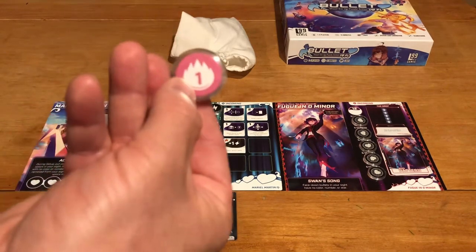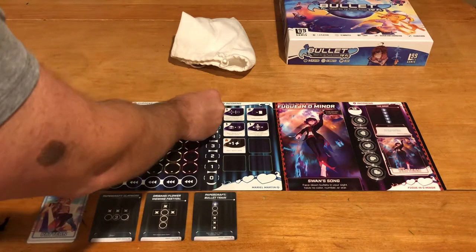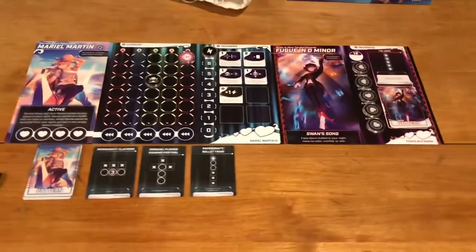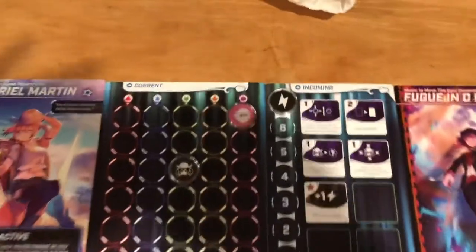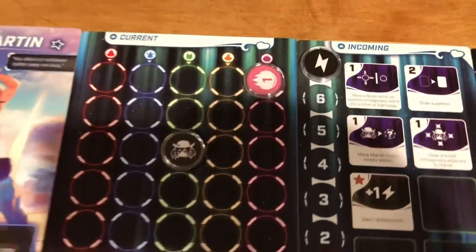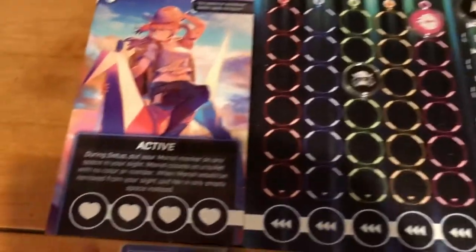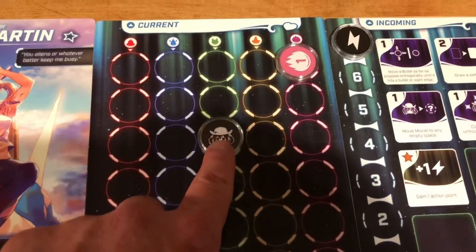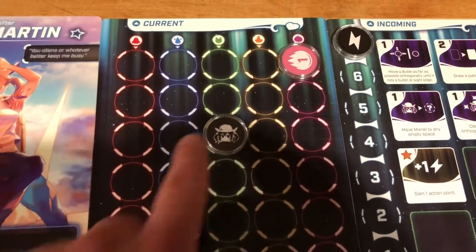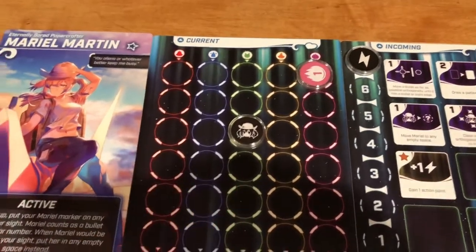So this one, in this case, is a pink one. I look at the pink column over here and I put it there. This particular character I'm playing with has a special ability - and they all do - and this special ability basically has me put one wild bullet out here to be able to use in patterns throughout the game, and once it's used it goes to a different spot so I can move it around.